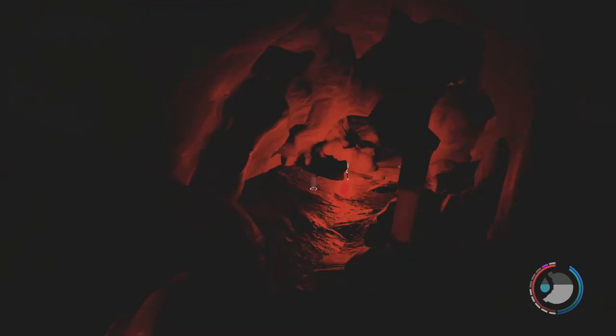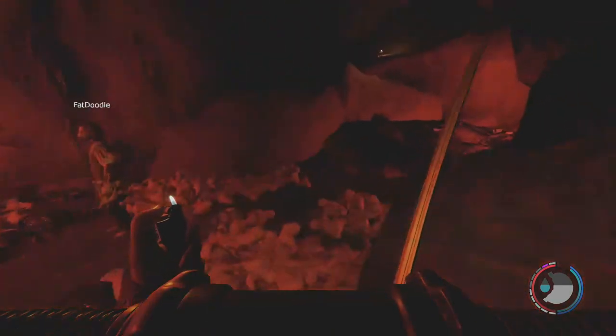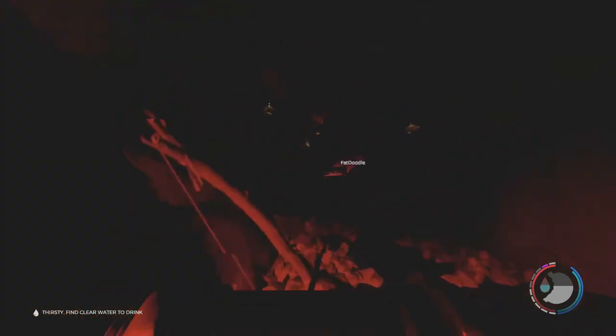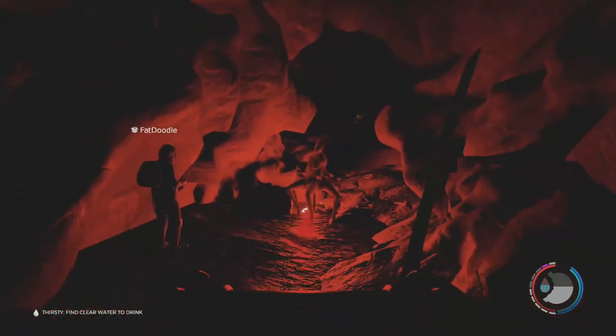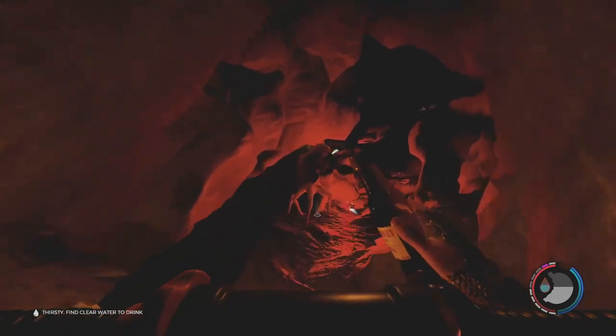I think we already explored most of this cave. Let's see what's over here. I'm throwing a flare. Whoa — that's a lot of babies! Oh my god — did it see us? I don't know. You wanting to fight it? Yeah, I'm blowing it up. Get back. I need to throw a flare close to it. I'm grabbing them all. This thing likes to hop. Fire in the hole!